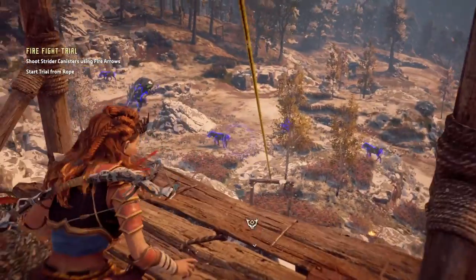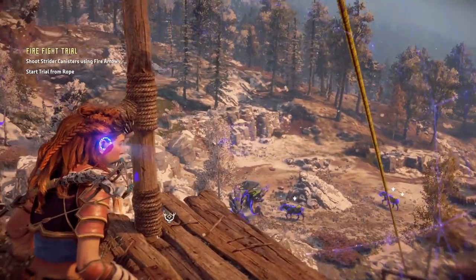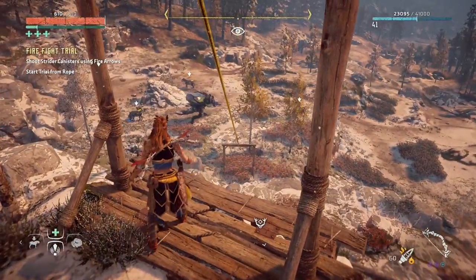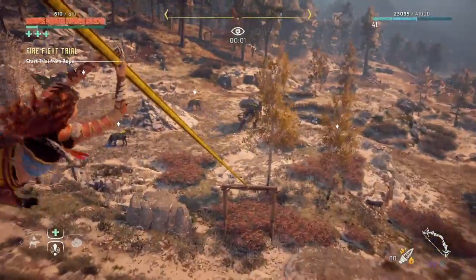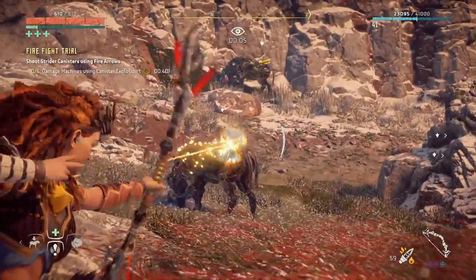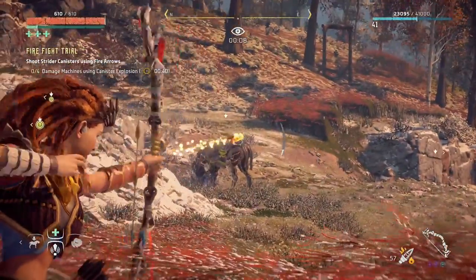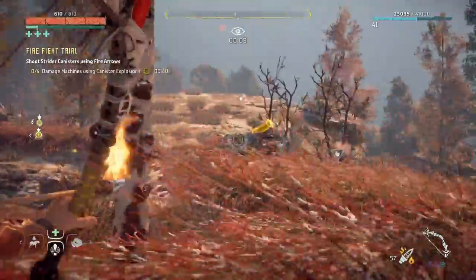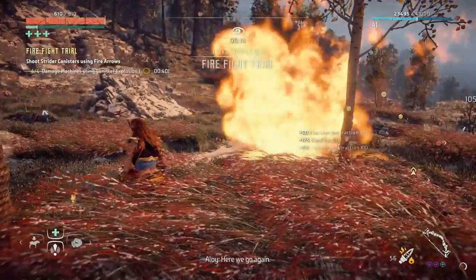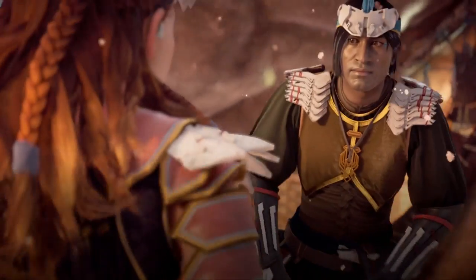The first thing we're going to do is scan and find all the Striders we're going to attack, and mark them so we know exactly where they are. Then we get our fire arrows ready, slide down the rope, and shoot all of them. You want to shoot the canister on the back of the Strider with a fire arrow — you only have to hit it once. With Concentration Plus and Fast Reload I can hit all four before the first one even explodes. Then you just wait for them all to explode. Talk to the Keeper to claim your Blazing Sun.